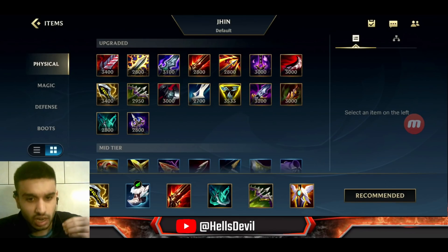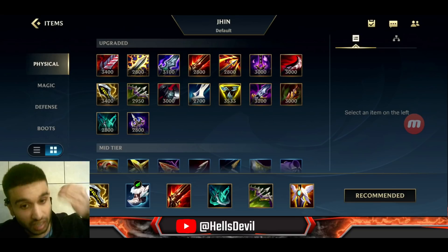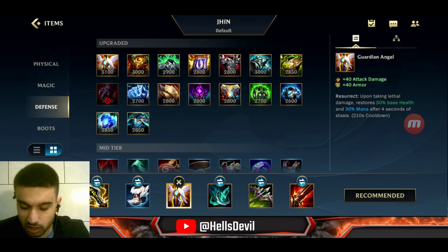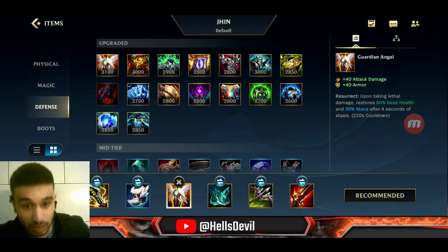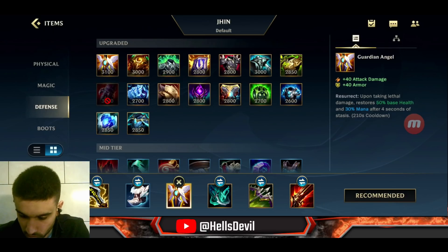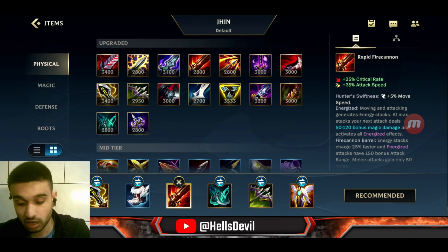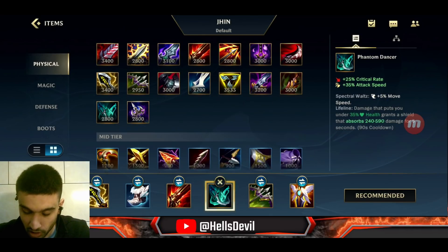For your second item, it depends. If you have zero deaths and feel like you can maintain that, get Guardian Angel as your second item. It gives a little less raw damage but more effective damage because you maintain the 10% bonus from the champion rune. Obviously if you die with Guardian Angel it's not worth it — only get it if you have zero deaths and feel confident. If you think you might die, get Rapid Fire Cannon instead — it gives massive damage.